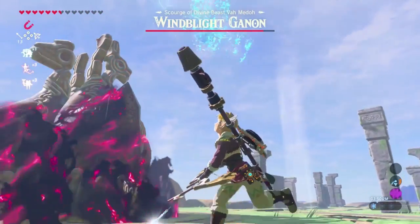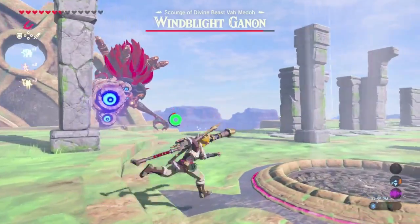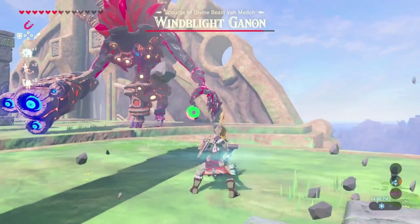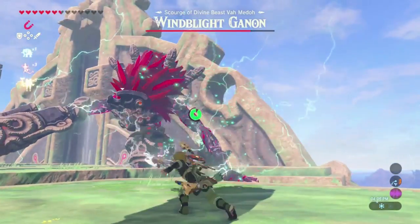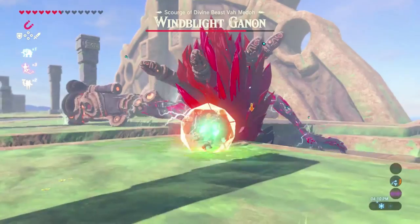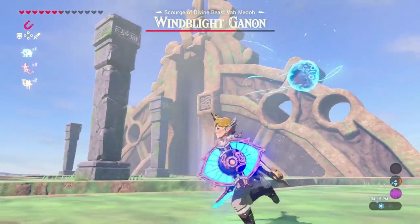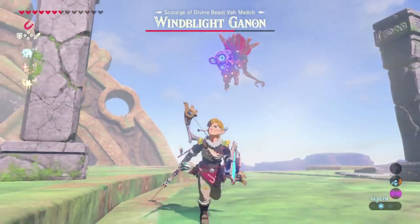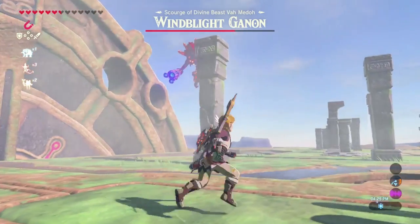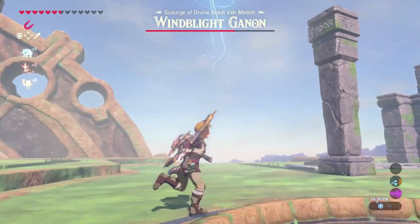His other attack in the second phase too is that blaster attack you can see right there. It's pretty easy to dodge — I always went to the right, I guess because I'm right-handed. There was another time where I was out of stamina, but Herbosa's Fury does in fact stun him. Hitting him with arrows doesn't stun him in the way you'd think. I ended up switching back to my ancient guardian short sword, which I had left over from my fight with Fire Blight Ganon, and some of those ice arrows were left over too.